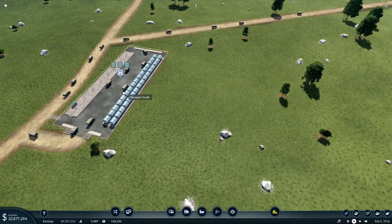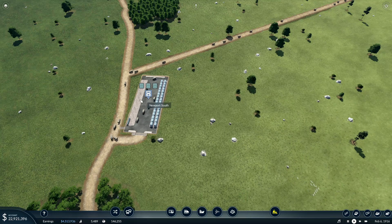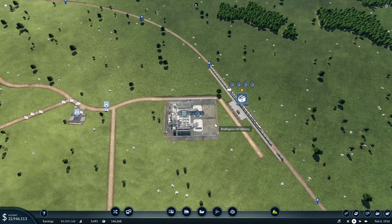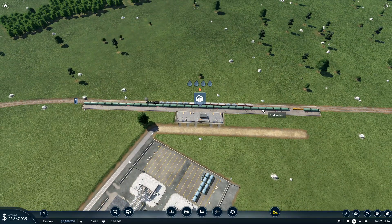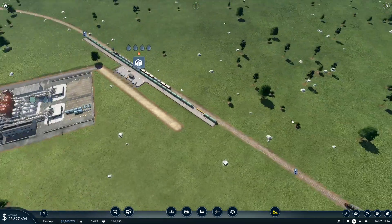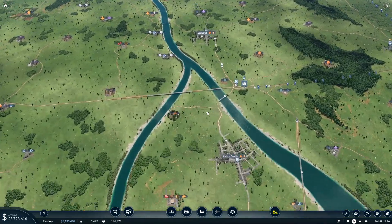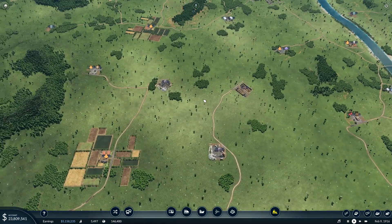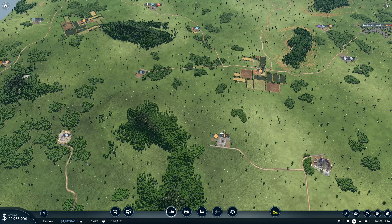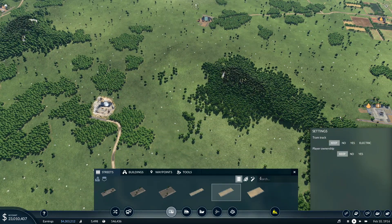The trains are not really making a difference at the minute, but we can maybe increase that. By the time we've done this, we might be putting another train on here for the oil, but we'll worry about that. Right, let's get going, enough waffling. So we're going to go on a road line and use that one. And we did just get a vehicle upgrade as well, which I have put in.